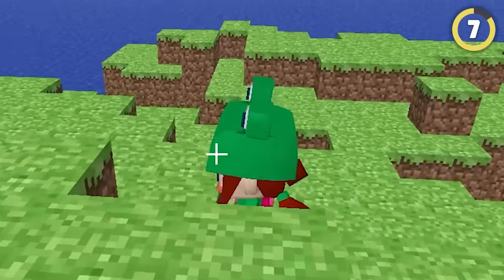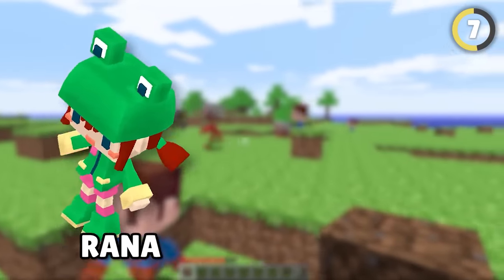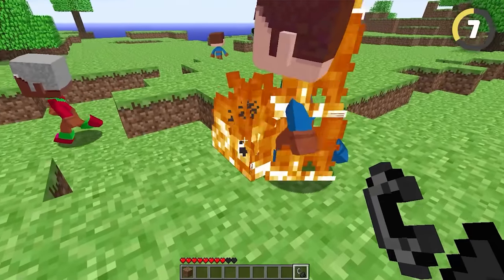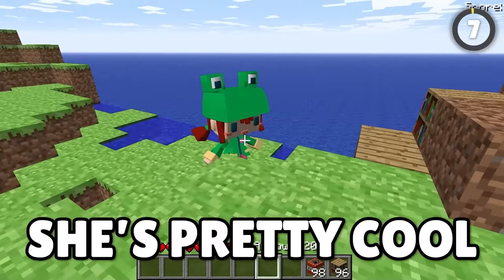Wait until you see the strangest mobs in Minecraft. That award goes to these Funko Pop-looking things. Their names were Rana, Beast Boy, and Steve, and they didn't even have animations. They just glided motionless around the world like some creepy ghost from the future. Rana looked straight out of a Pokémon game — she's pretty cool.